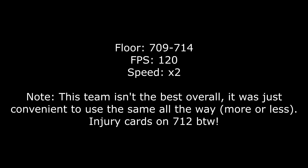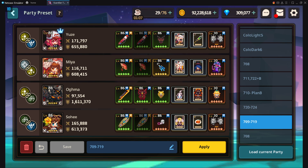Anyways, moving on, 709 to 714. So I was using the same setup here. This is not the best setup, as it says there. Also, you want the injury card right now, by the way. There's gonna be a tower that will kill your party otherwise. Just replace one of the cards on Yusei and Sohi with injury cards and you're good to go.